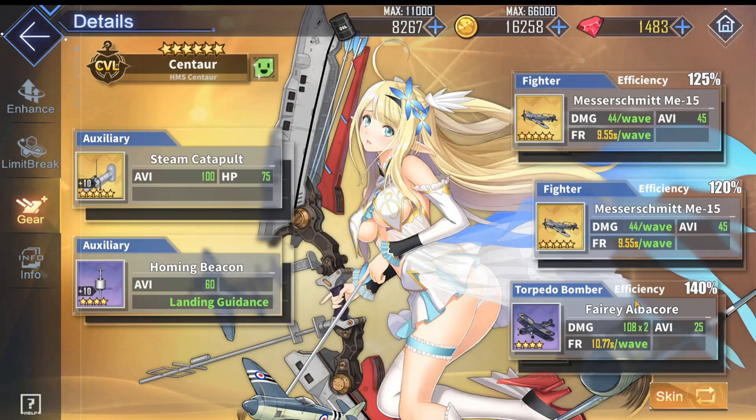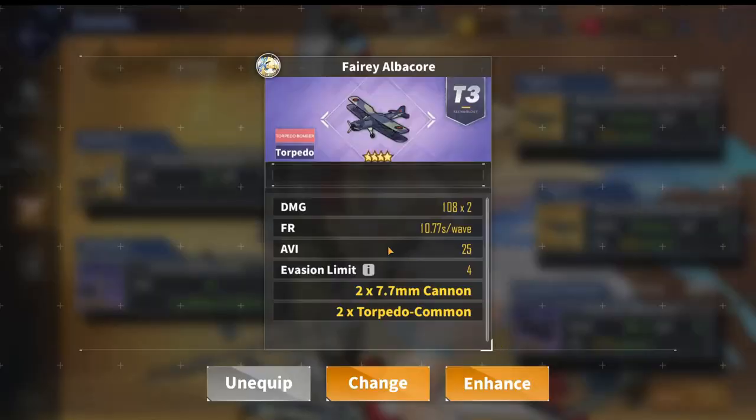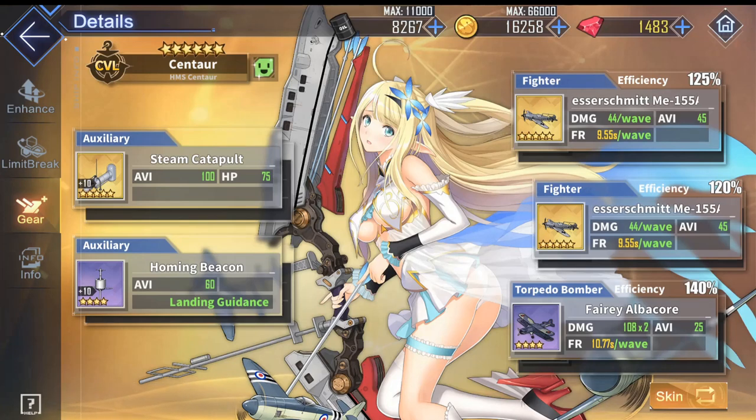For fighters you're going to want double Messerschmitt planes because they are the fastest. Note this has super fast speed but you will lose out on a ton of damage because the Messerschmitt has zero bombs and zero DPS, so you're going to have significantly less damage. For the torpedo bomber, steal that Fairy Albacore from Formidable because it's the fastest and you want speed — though you are losing an incredible amount of damage since the golden Barracuda is better in every way except speed. Finally, the aux gear can be anything you want, just make sure you get that homing beacon for the extra speed. Please don't use the "I am speed" loadout — it's just a meme.